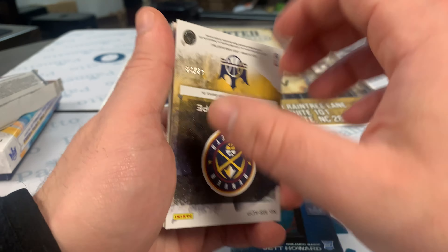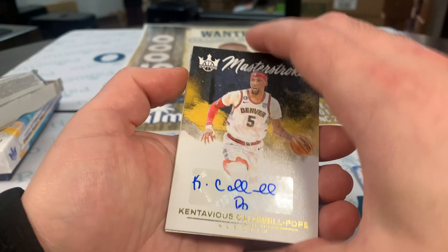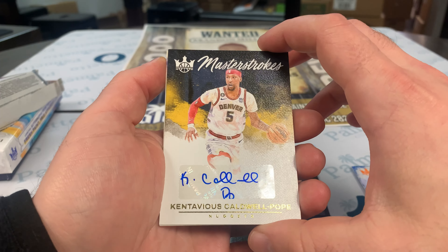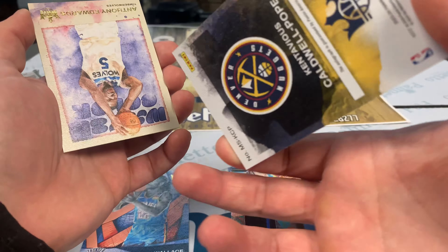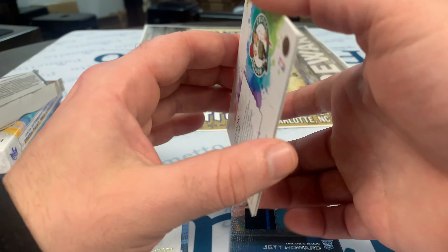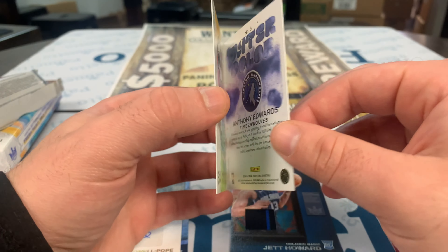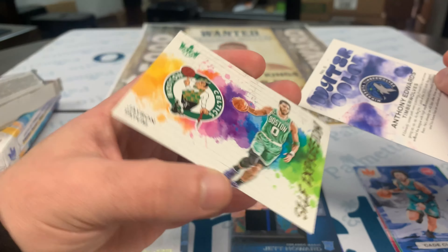Caldwell Pope on the autograph — he's got a pretty decent autograph. I think that's out of 99. Got an Ant-Man — keep your hands off, let the football people do the football thing — on the watercolor. And a Jason Tatum.